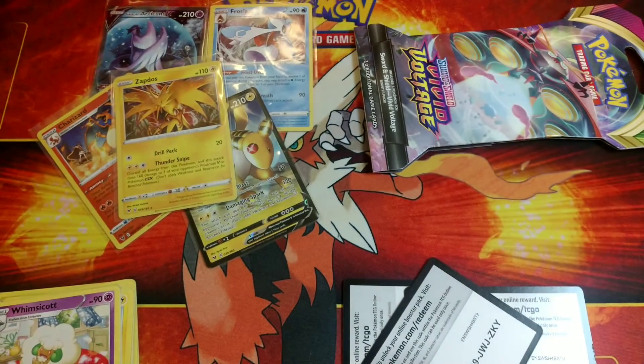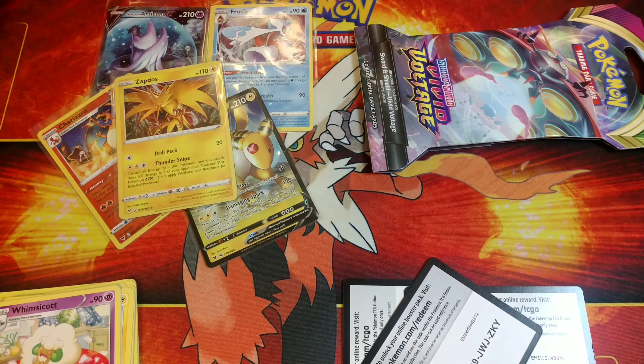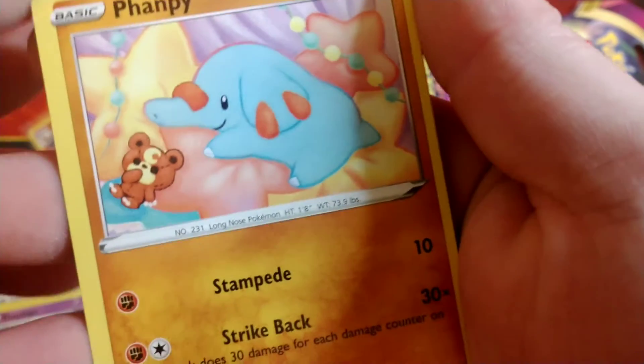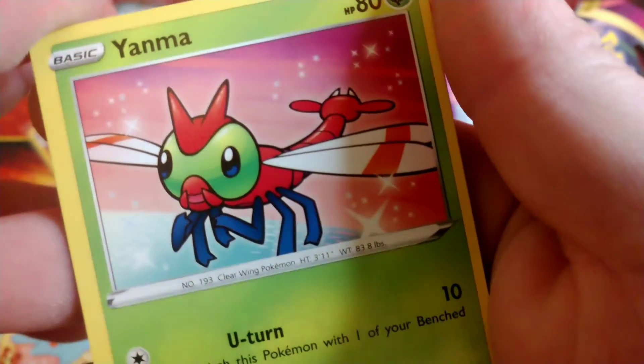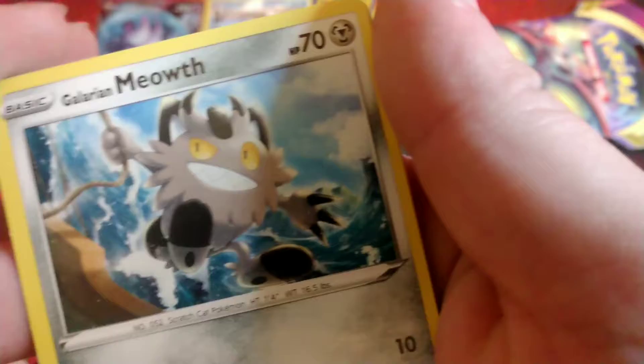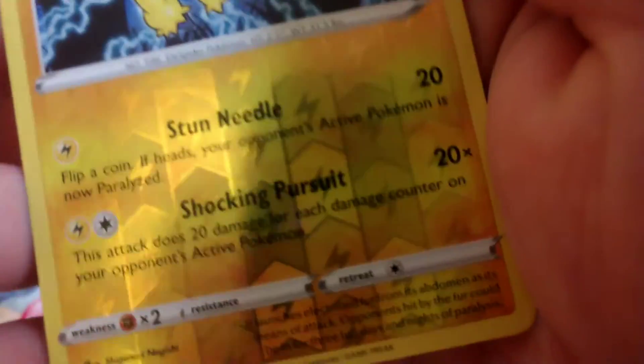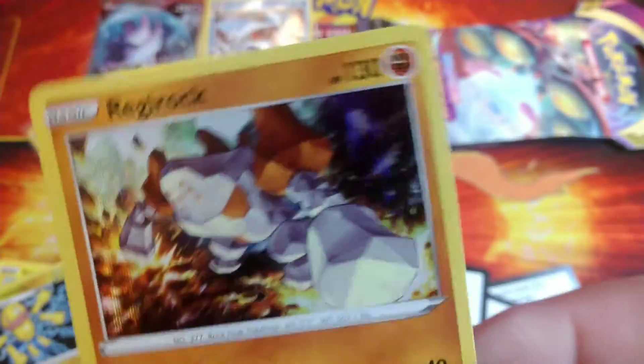Last two packs. Code card. Water energy, Phantump, Carkol, Dusclops, Stufful - little teddy Ursaring. Yanma, Galarian Meowth looks like a pirate, Duskull. Voltorb, a reverse Galvantula - nice little reverse, and a hollow Regirock - there we go.